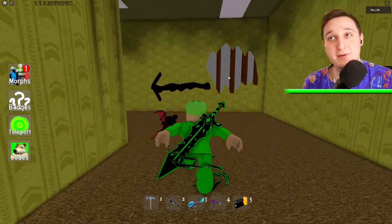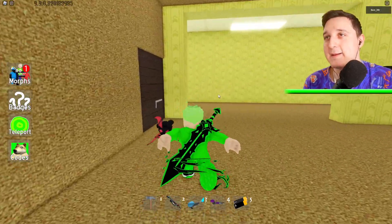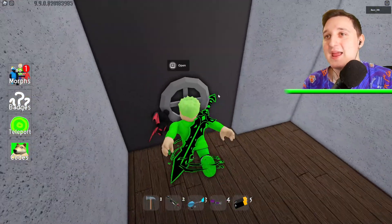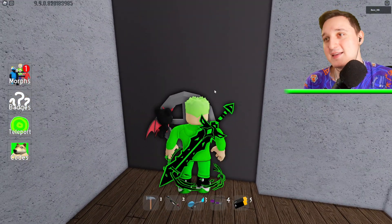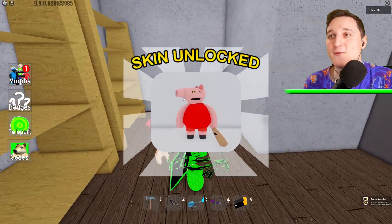Now we need to go to Piggy's face because we have another morph here. Follow me. Hi Piggy, bye Piggy — just go down, open up this place. Come on — it's gonna be super cool. And collect the morph. We did it!